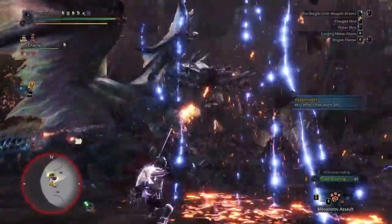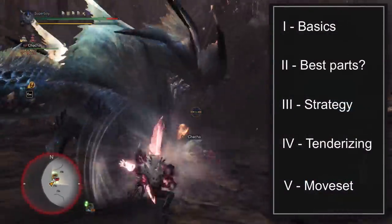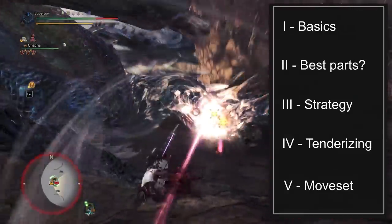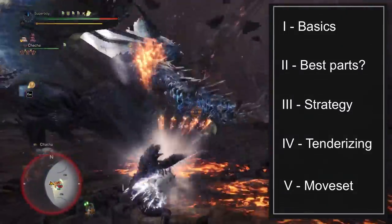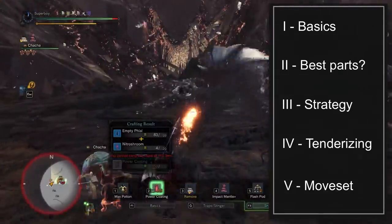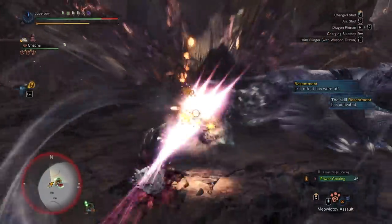I divided this guide into five parts. The first part covers the basics of the fight. The second part talks about what part to focus and why. The third part covers the strategy of the fight. The fourth part is how to keep the part tenderized. And finally, the last part covers his moveset. Let's start with the basics.